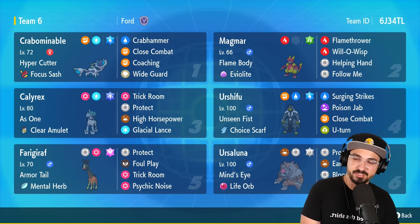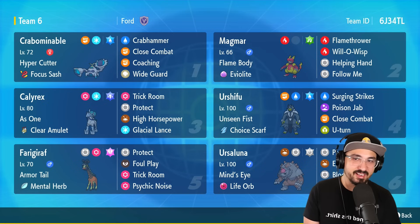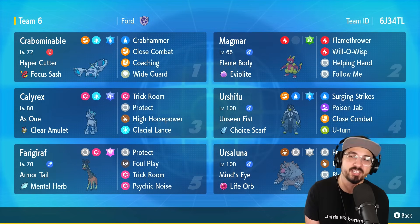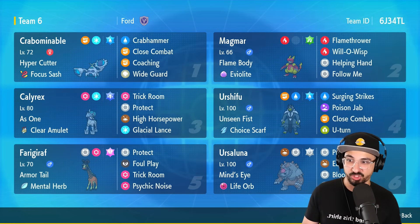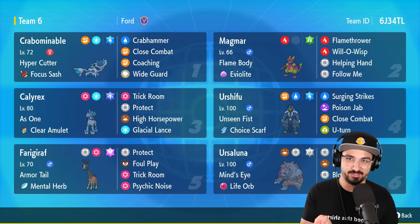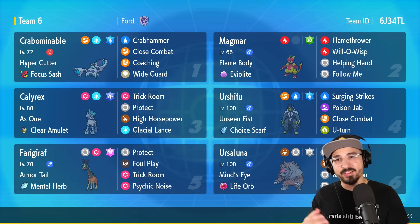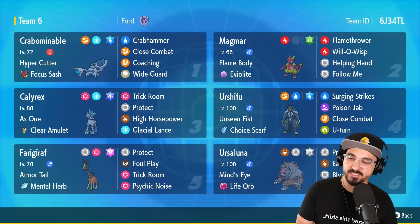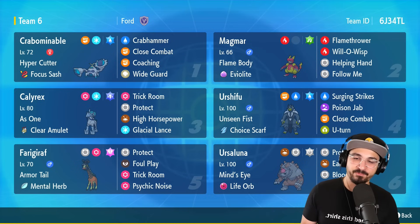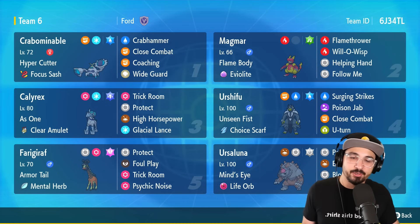Listen, Crabominable is not the best thing ever. It is slow. It does hit hard. Its typing sucks, but we overlook that because we can change that now with the Water typing — we could turn it into a typing that no longer has a bajillion weaknesses, instead only having two. On top of that, it's slow, which means we get to play Trick Room. That means I'm happy, because what we can do here is set up Trick Room with Calyrex Ice and set up Trick Room with the Frigiraffe.